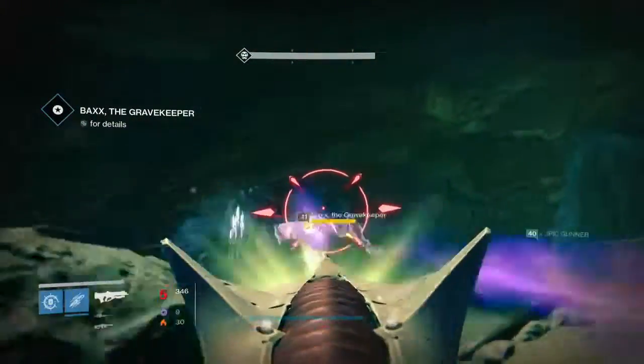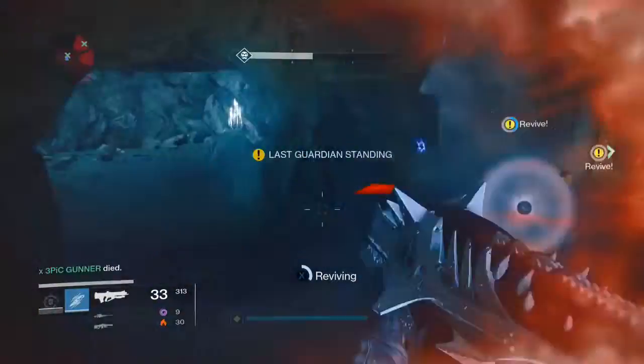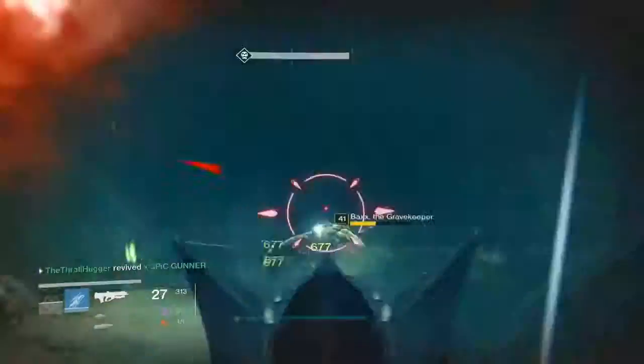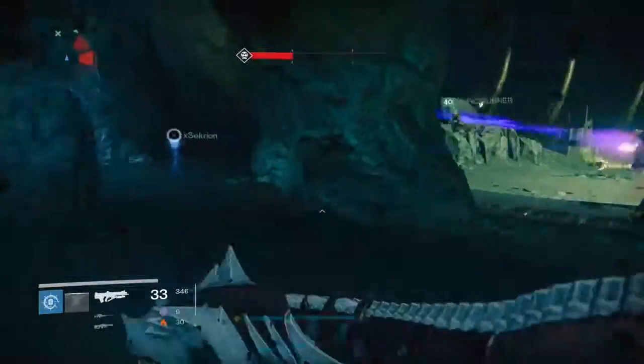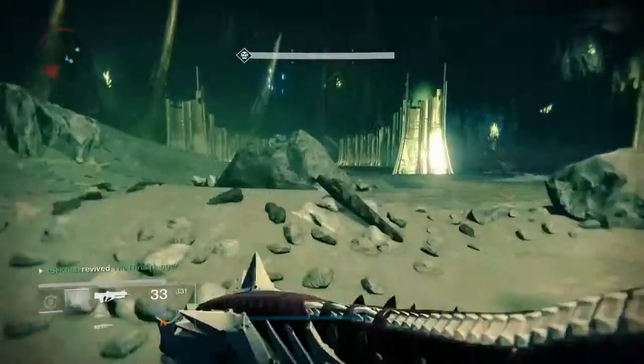What you want to do is run through the mission like normal, grab the rune, run back, and instead of opening the three rune door — where you have to get the three relics, come back and put them in three times — run through the door where you have to go fight Taniks and his crew, aka the Shadow Thief door.